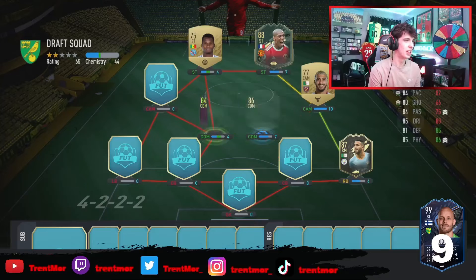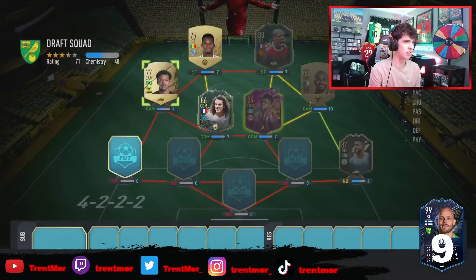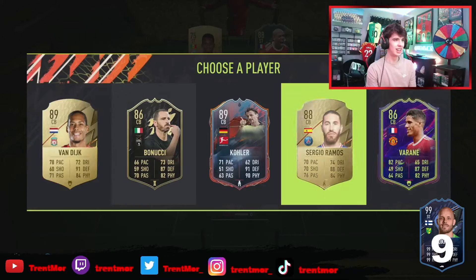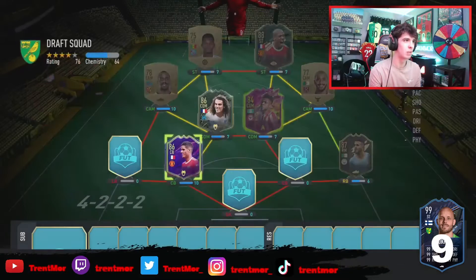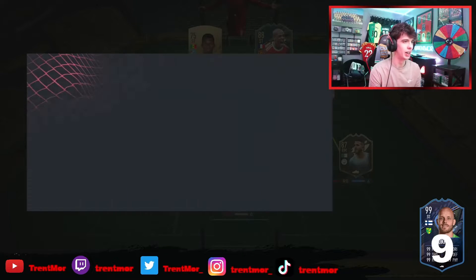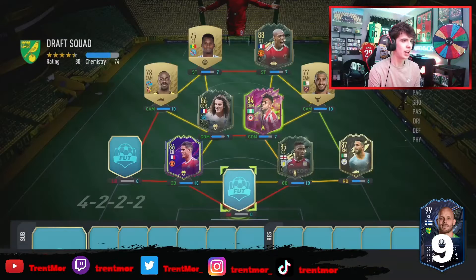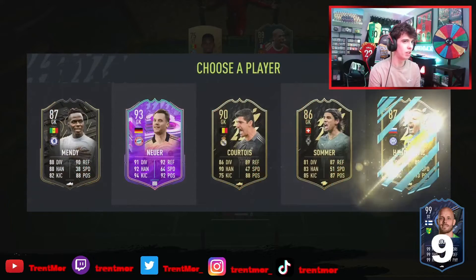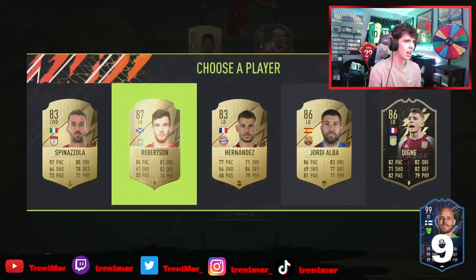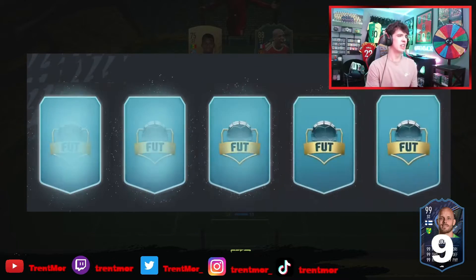We'll take Mateo Guendouzi. This is awful. What is this draft? In-forms from October - how is that a golden pick with the boards at the top? What is this? And on top of that the servers are gone, everything's taking forever to load. This is the worst draft I have ever seen in my life. You guys are seeing this too - this is awful.